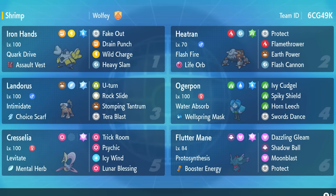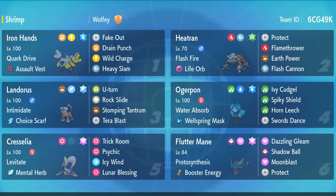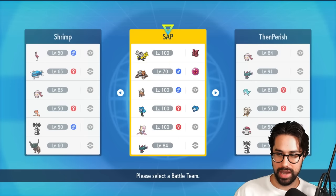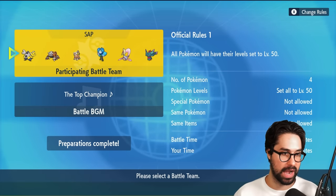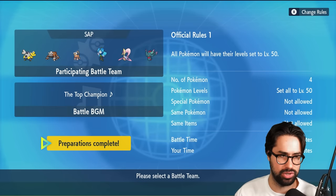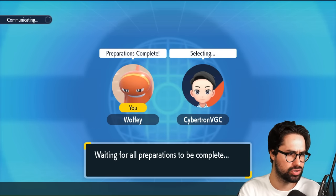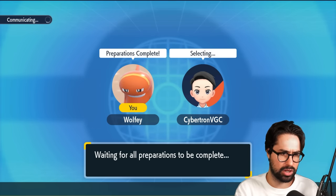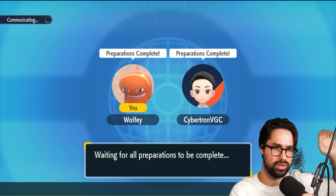If you want to try it out for yourself, you can do so using the rental code. Big thank you to my subscribers for helping me get these Pokemon in-game. As for me, all that's left is to challenge Aaron and see what team he cooked up. Aaron just sent over the open team sheet and it's really interesting. He's got some strange Pokemon on his team, including Sinistra, which I personally think is very, very strong. So I'm excited to see how Aaron uses it.